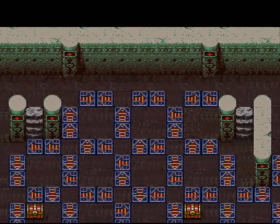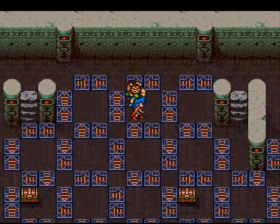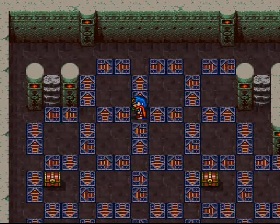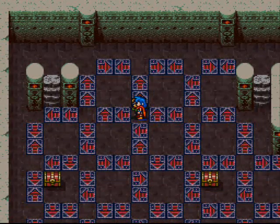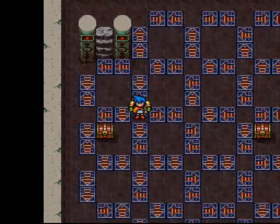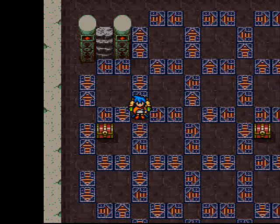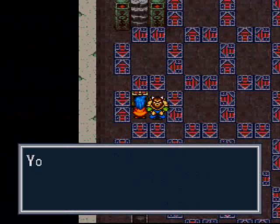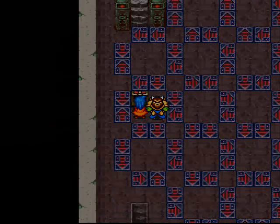We want to take this pad right here — just follow the pads that I'm taking, viewers, take the exact ones I take. Then we want to take this one, then this one, then this one. And in this chest we get an Agile Hat.